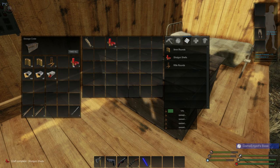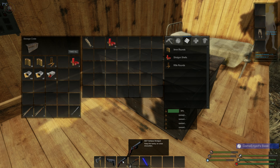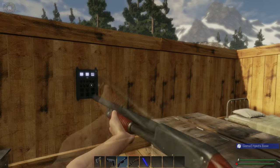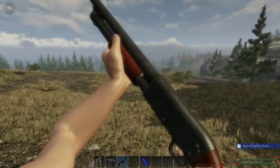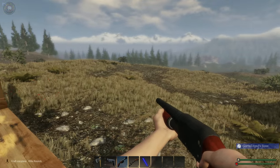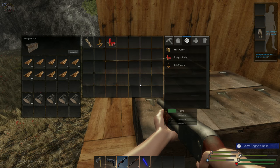We'll fill up our shotgun while we're here. We'll just reload. Supposedly from point blank range you can get a bear with three shotgun shells — point blank, you're taking a risk and a half. So we're going to grab some bandages so we don't injure ourselves too much.